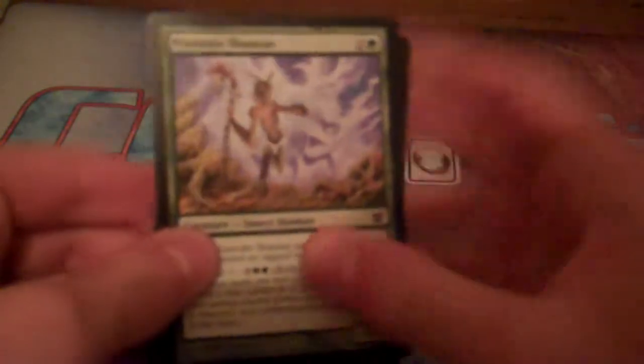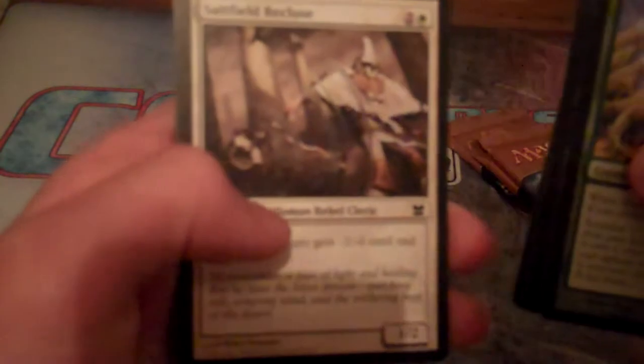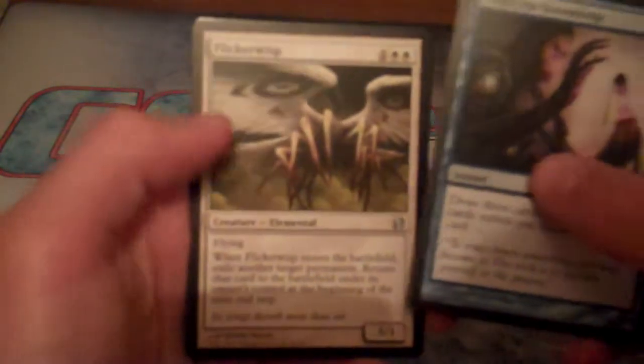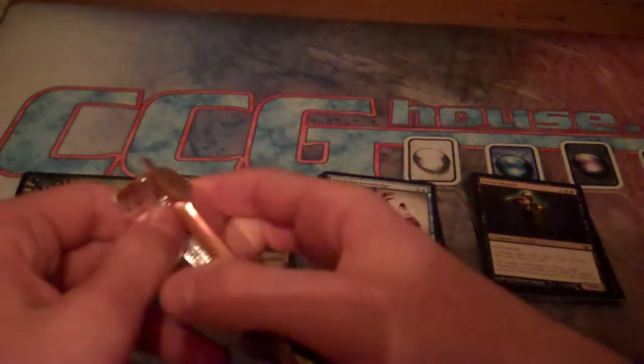Let's see what we have here. Here are some commons. Grape Shot. Street Wraith — that is awesome. Glad I picked that one up, because I need four and I'm hoping to get all mine from Modern Masters. A Spellstutter Sprite, and the rare is Blinkmoth Nexus — wow, that is nuts. And a foil Take Possession, and a Worm Token. Really cool — that was a pretty good pack. Blinkmoth Nexus is ridiculous.